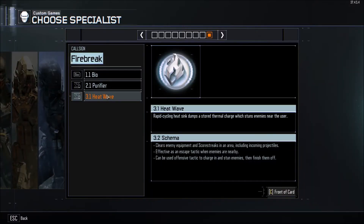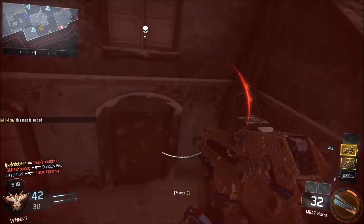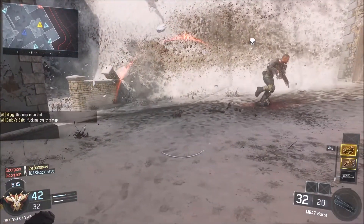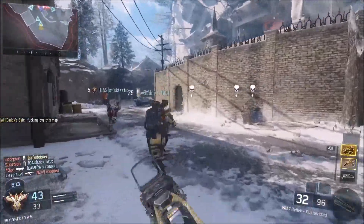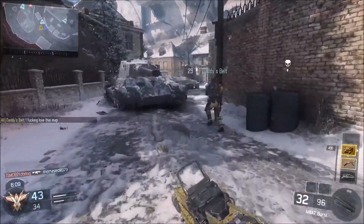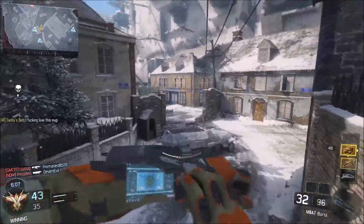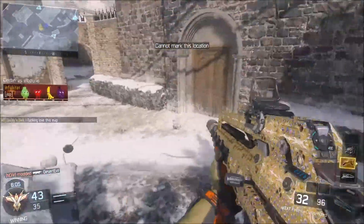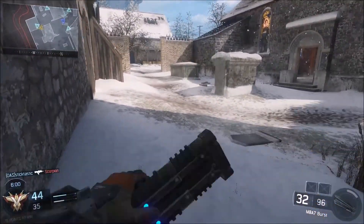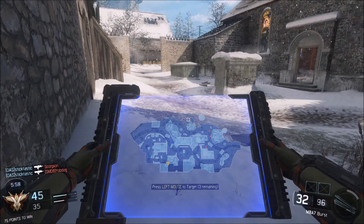Also in tier 2, we have Firebreak's ability Heat Wave. This sends out a little AOE pulse around you that will set enemies on fire and stun them, similar to a Concussion Grenade. This can make for an excellent oh-shit button, and it can also be used aggressively to run into a room and kill everybody. However, just like with Concussion Grenades, players that were already looking at you or near you have the ability to still shoot you and kill you, so you're going to run into problems if you're using this too aggressively.